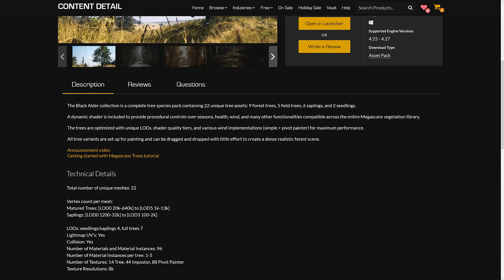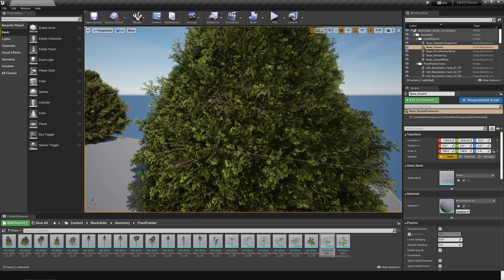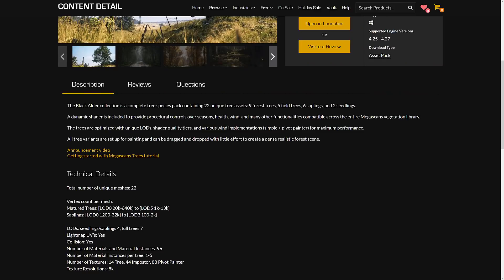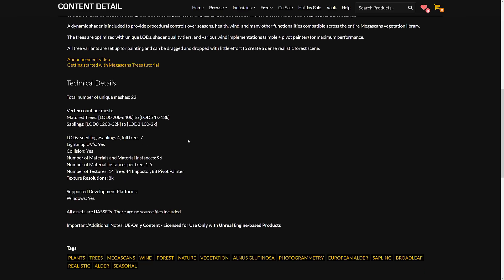All the trees are set up for painting and can be dragged and dropped to create dense, realistic forests — though you probably don't want to make it as dense as I did, otherwise your Unreal Engine will chug because there are a lot of trees in that clump I made. The mature trees go between 640K and 13K polygons depending on LOD. Saplings go up to 32K from as little as 100 polygons. Those multiple LODs make it scalable across mobile, desktop, and console. Texture resolutions are in 8K.